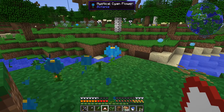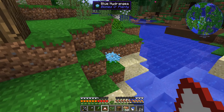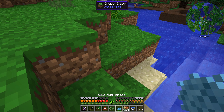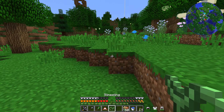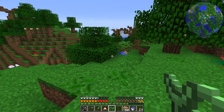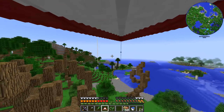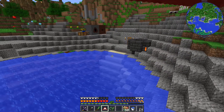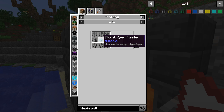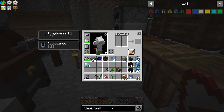We needed some cyan dye. I saw swamp flowers from Biomes O' Plenty that give cyan dye, but I'm not seeing them here — those give light blue. We're going to make the diamond tier, which requires cyan stained glass. Cyan floral powder will work, but we need to make the Pestle and Mortar from Botania first. That's a bowl plus a plank plus a stick; bowls are just three planks. So that's easy enough.